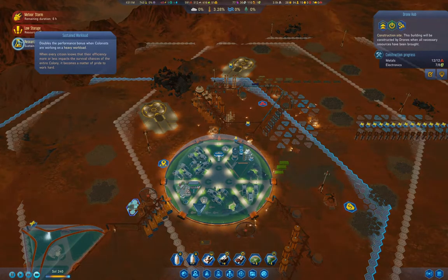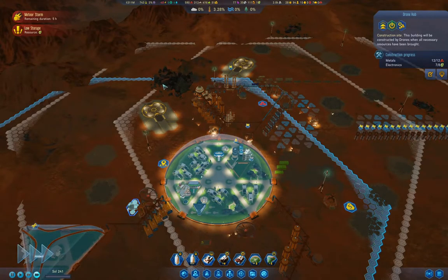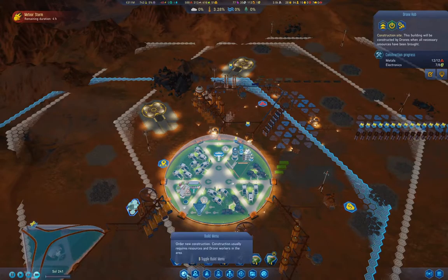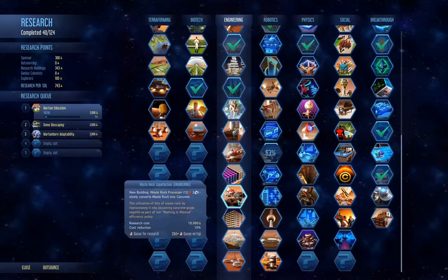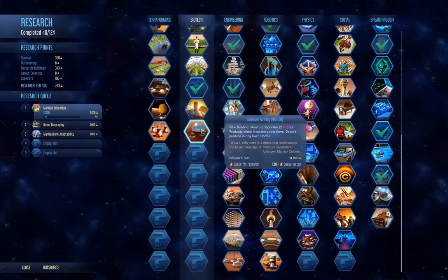Sustained workload complete. Meteor storm is just about done. Let's go into science - we have a couple of slots we can fill in there. What do we really need the most? Moisture vaporators, I think.